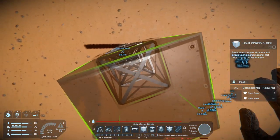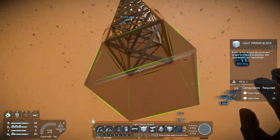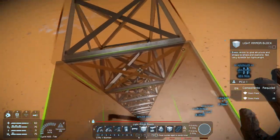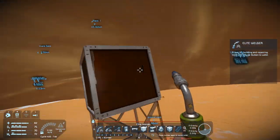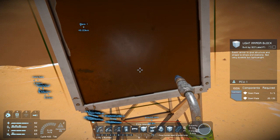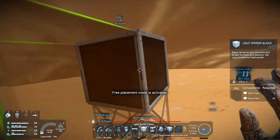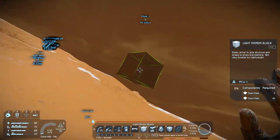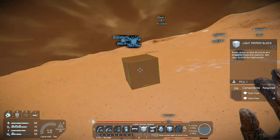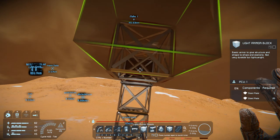We'll go up a couple more blocks — I'm at 95 — just to be safe. This is going to be our main block where the frame starts, and everything below is going to get taken out. As for the size, there are going to be eight legs, so I need to make sure I have enough room for them to move. We're going to be walking this direction, so I'll make this the front.